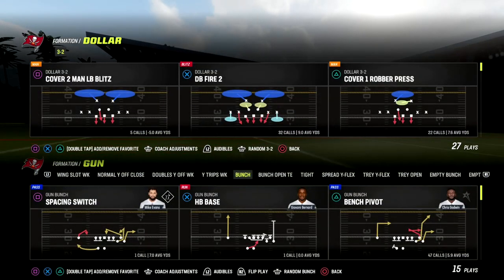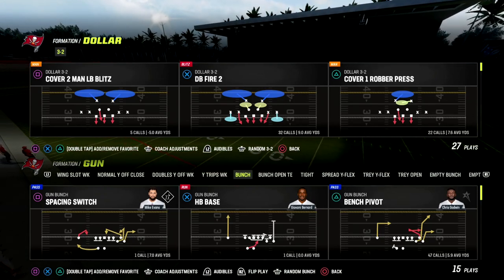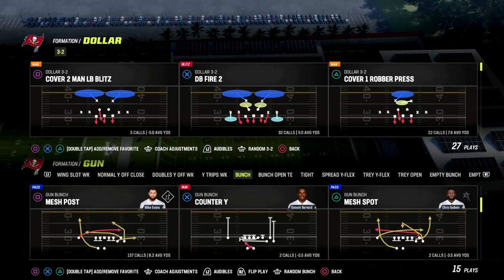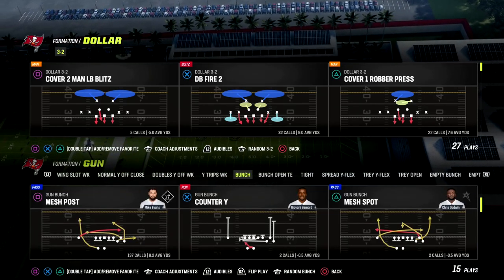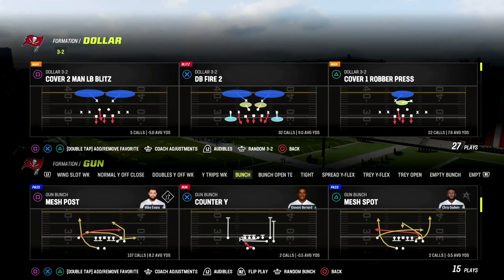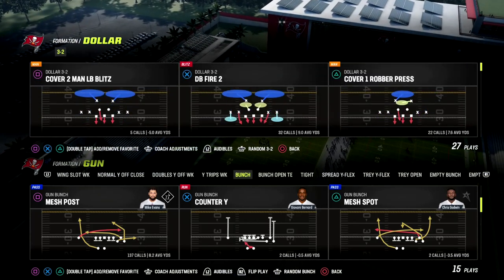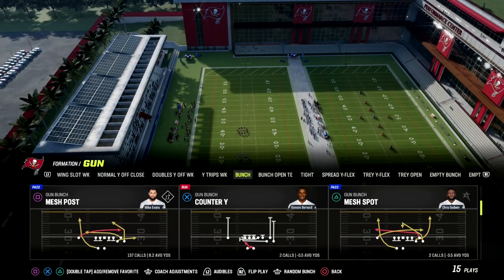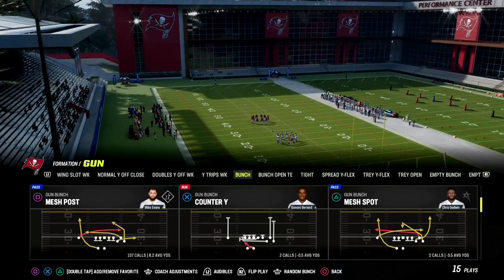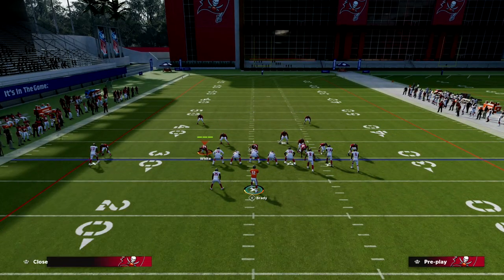In this video we're going to be sharing one of the best base plays in Madden 23, helpful to beat every coverage in the game. It's a great concept - the mesh concept. If you're new to the channel make sure you hit the subscribe button. I'm going to be talking about a Washington playbook today. The play we're going to look at is Mesh Post, and this is probably one of the best plays in the game - maybe the best bunch play this year.